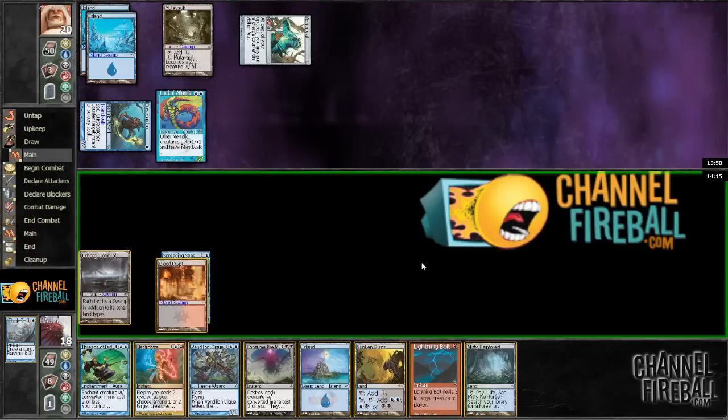That is a red source — oh man, this sucks. It seems to me that he's got a counterspell because he didn't attack with the Mutavault. I kind of want to just cast the Threads on the Lord of Atlantis, but he could have a Unified Will. I mean, I have to do something this turn. What I could do is just cast a Vendilion Clique and just see what he has, see what he's working with maybe.